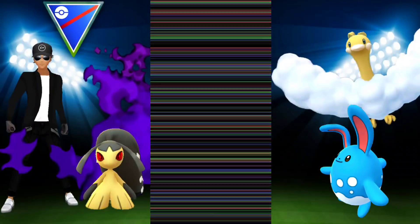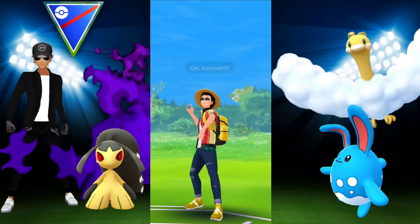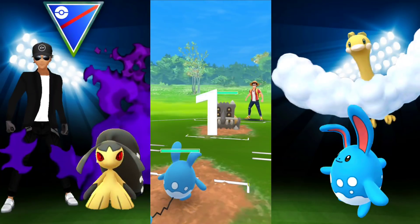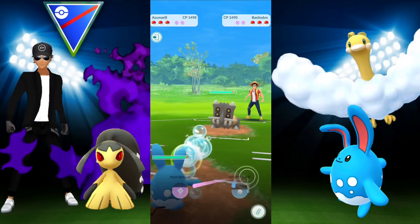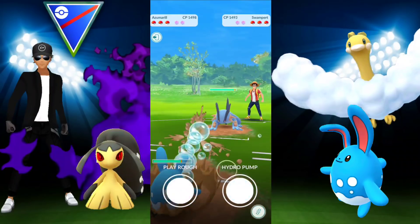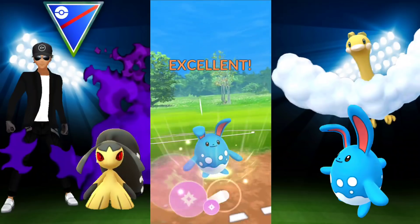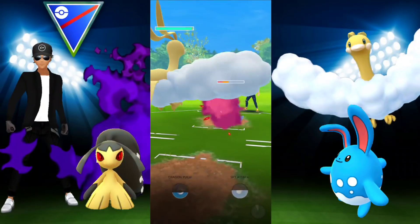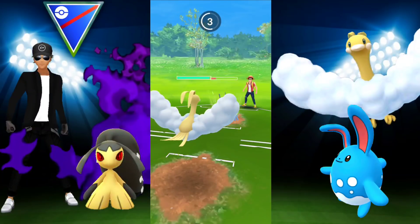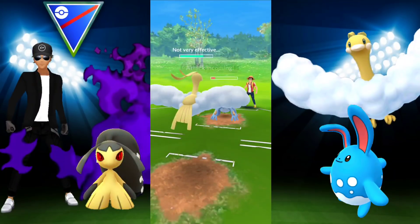They take me out with quick moves. I'll keep a more relaxed tone for this video since it's going to be quite long. They had a Bastiodon lead, switched into Swampert, so we go in with Altaria. We don't need to shield — just farm it down and save energy for whatever they bring in, which will likely be Bastiodon. Altaria is basically dead at this point but we'll do some damage with Dragon Pulse.